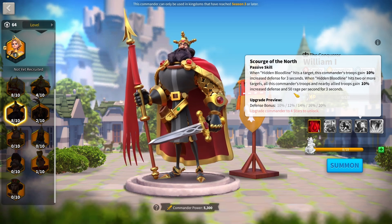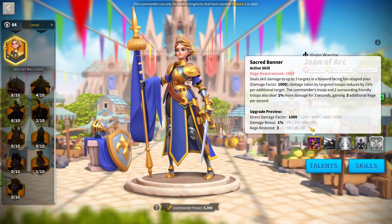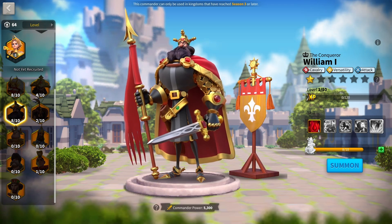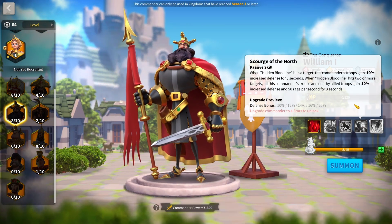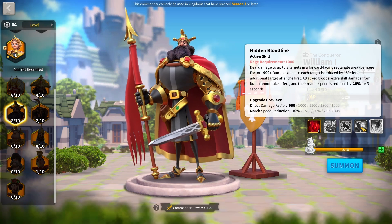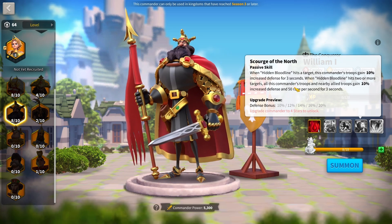Another reason he's meta is his rage engine for your whole murder ball — it is really difficult to replace that. Joan of Arc Prime can give a rage engine too, but it's only 20 rage for three seconds; William is 50 rage for three seconds, and it's in a passive skill slot, so it will stack with Joan of Arc's skill as well. He'll stack with Cyrus, Joan of Arc, and any commander giving rage boosts. It applies to your whole murder ball, triggered by dealing damage, which is absolutely ridiculous.